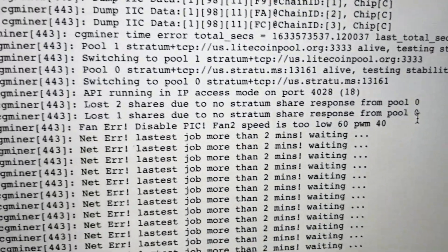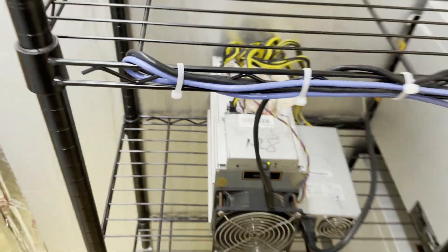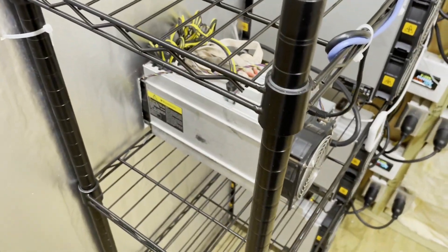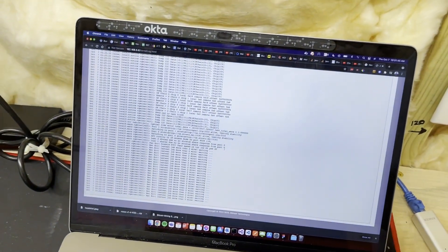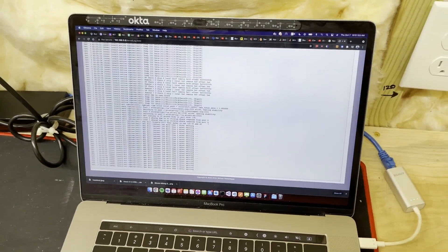It's the next day and we've got fan two speed is too low now. We had fan one speed too low before. This is after I swapped the fans and we're still getting the errors. So we've confirmed that it's not a board — it is in fact one of the fans. I'm not really sure which one it is, but I ordered both just because I want to have the exact same fans for symmetry purposes, to make sure they're in sync. Once those show up tomorrow, I'll get those replaced and we should be back online.